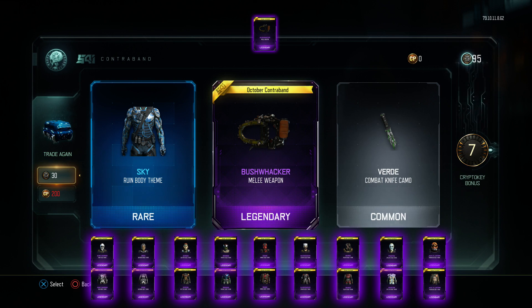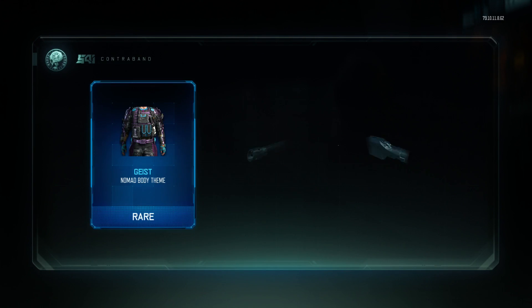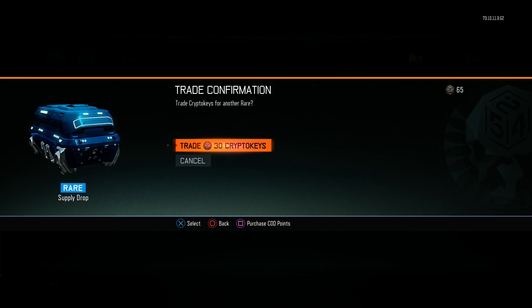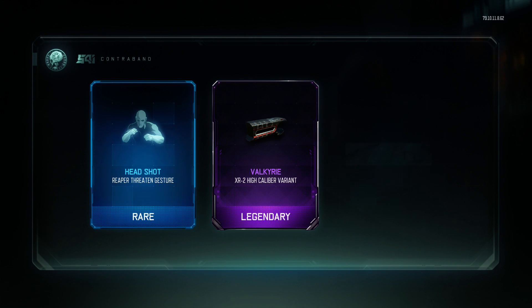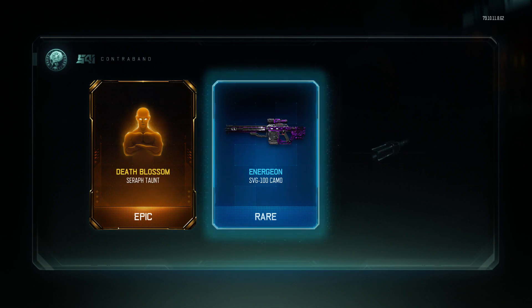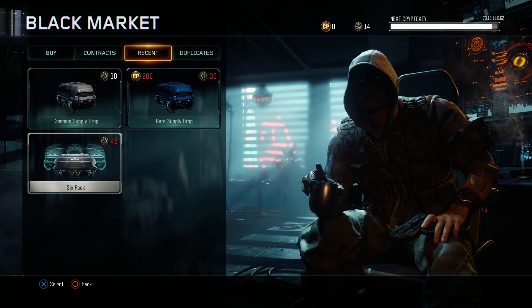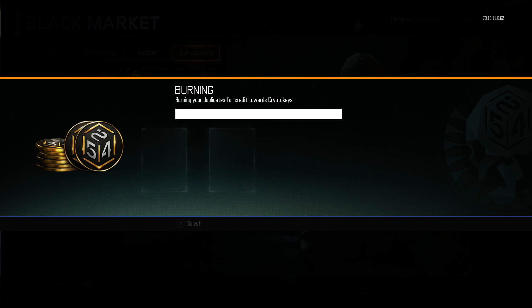I got the brass knuckles — the Chainsaw Bushwhacker! I got it! Now I only need three more. Last chance, last chance — nope, didn't get anything. Just watch — 30 epic duplicates. I'll see you guys in a little bit.